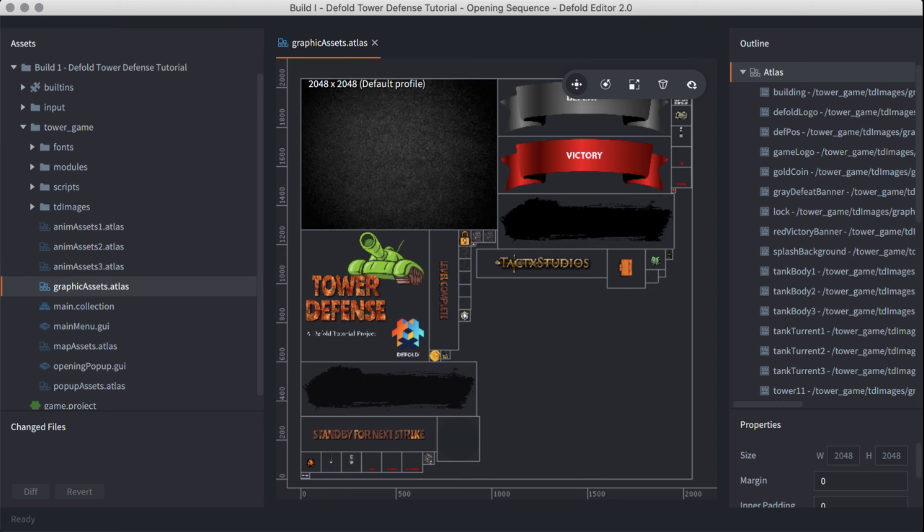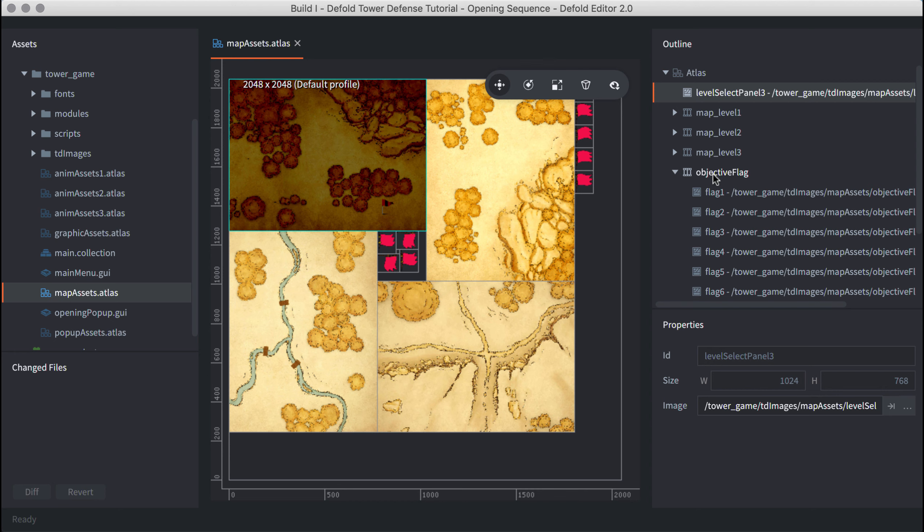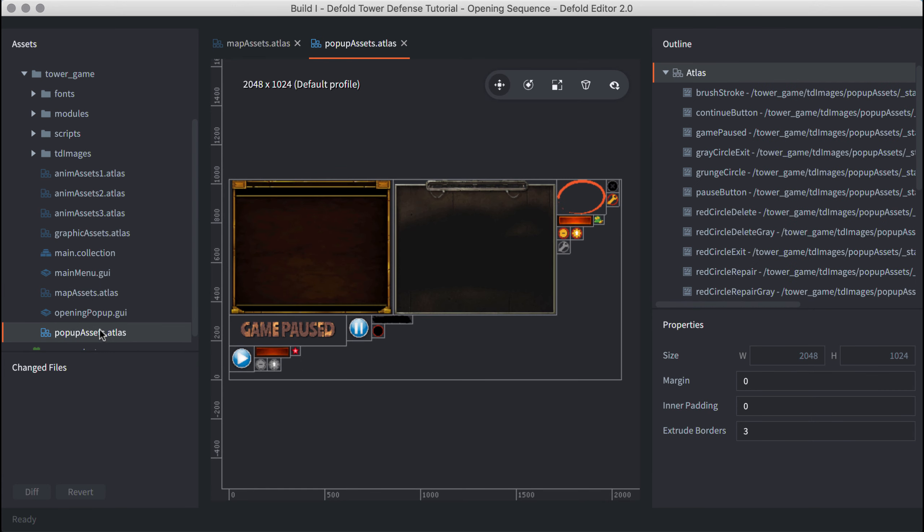Let's do a quick review of the contents of each atlas. First is Anim Assets 1, which is an explosion sprite sheet. I've got an animation group called 'explosion 1' with frames per second set to 50 and playback set to once forward, since you only want that reflected once. Anim Assets 2 is another explosion sprite sheet, again with an animation group 'explosion 2,' 50 fps, once forward. Anim Assets 3 is the last explosion animation group — slightly different color — designated 'explosion 3,' also 50 fps and once forward.